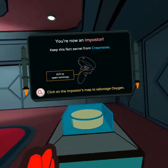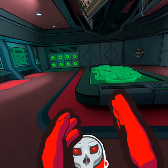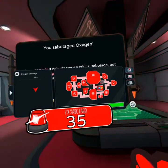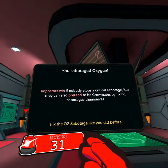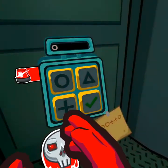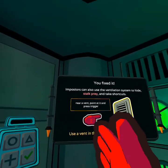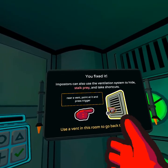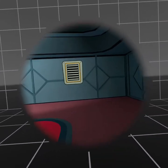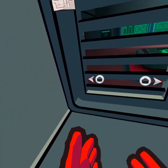I'm the imposter — keep this a secret. Crewmates can click on the imposter map. Press this button to sabotage oxygen. Shoot, wrong button. There we go — sabotage oxygen! The imposter map shows you all your options. Now use the ventilation system to hide, stalk prey, and take shortcuts. Use the vent in this room to go back to the cafeteria. Let's hop in this vent!